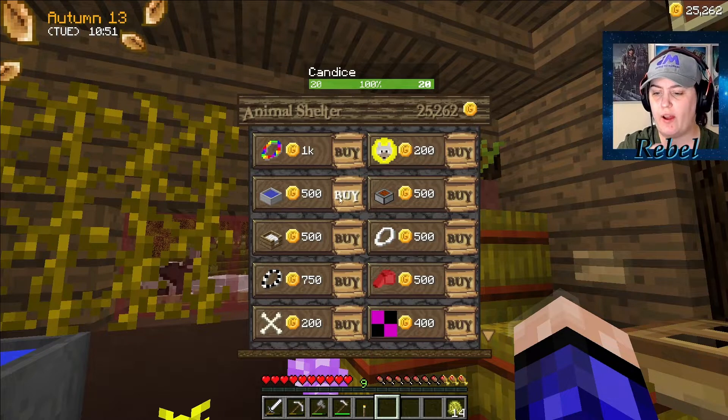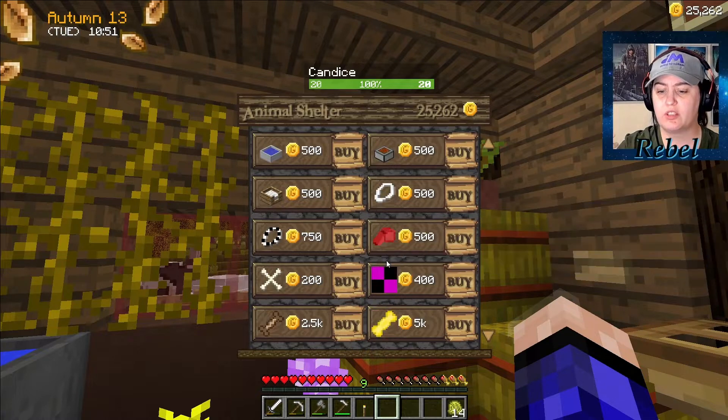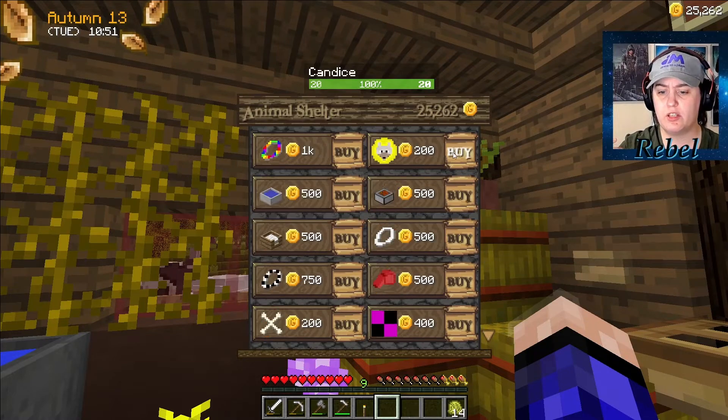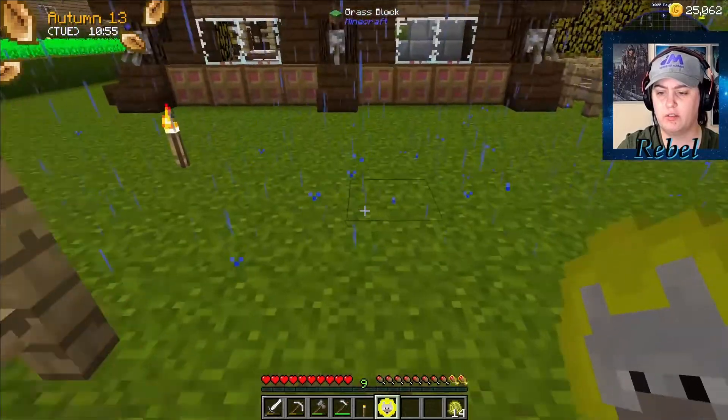I was looking around in here and there's so much you could buy — a bath, a dog bed, a food bowl, collars, a whistle, treats. There's so much with the dog. So we're going to adopt ourselves a dog. Doggy charm — wait, that was a dog, right? I hope so.